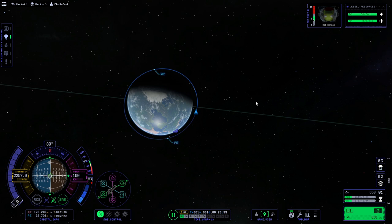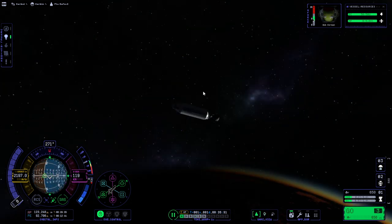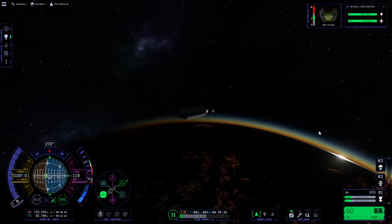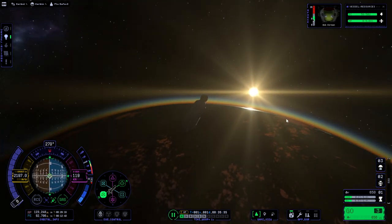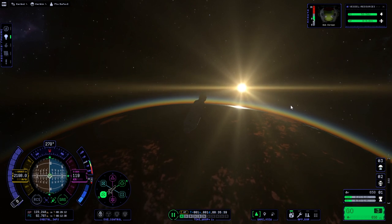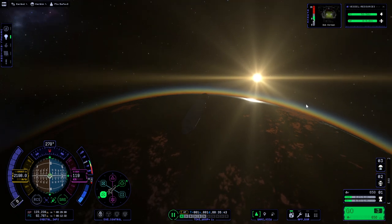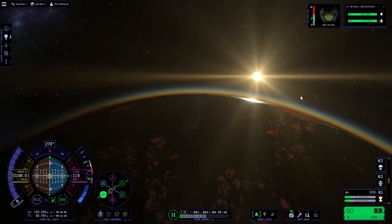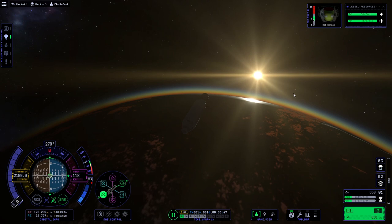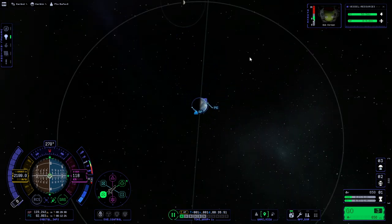We'll talk about the moon in a bit — we'll go there. Here we have to wonder exactly how much certain things would cost in career mode: like unlocking the astronaut complex for EVAs, or whether we can upgrade the launch pad yet, or the tracking station for plotting things.